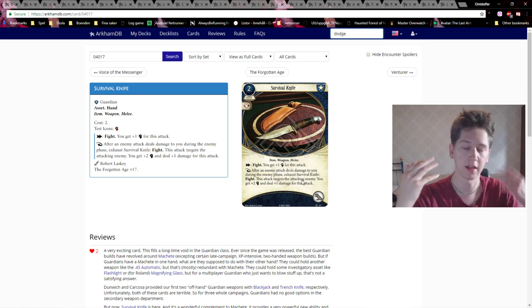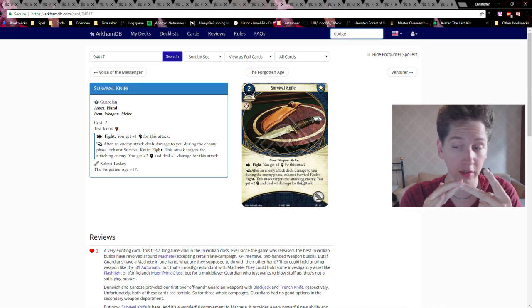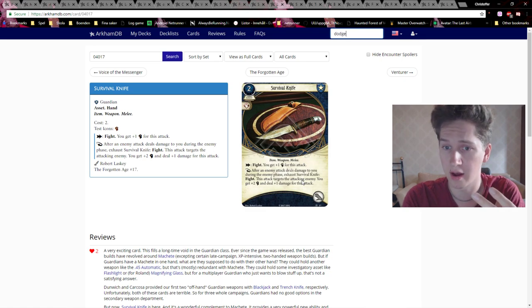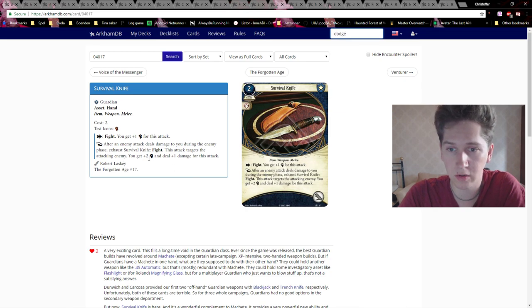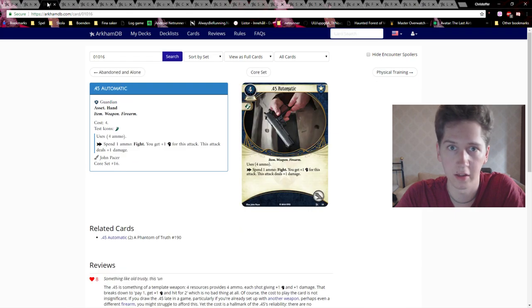Say there are two enemies at your location — the first one attacks you, then you could exhaust the Survival Knife and stab it back, or you could save it for the second enemy which might be a boss with more health. The reaction gives you plus two combat, putting most Guardians at about six or seven, which is very nice, and it deals two damage which is very solid. It doesn't have restrictions like Machete, and it has no ammo unlike guns.